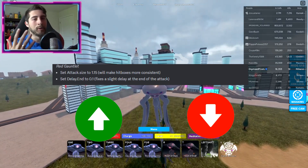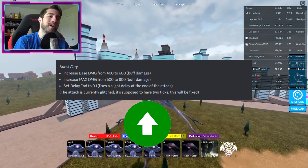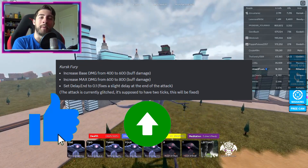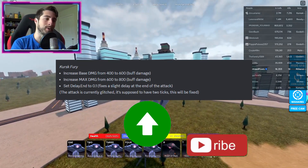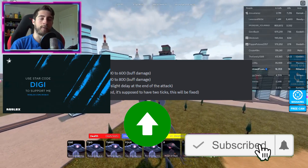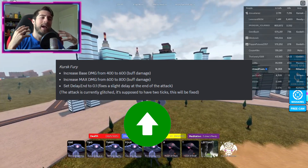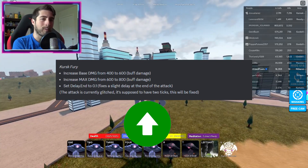That one's a hard one to determine if it was a buff or a nerf. Now the Cursed Fury — this one got a damage buff. This one is interesting. It has a bunch of attacks; it's literally a fury, just a volley of punches and stomps, and they've buffed it.